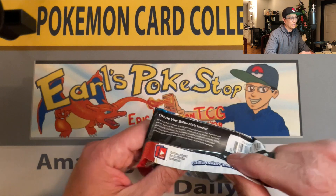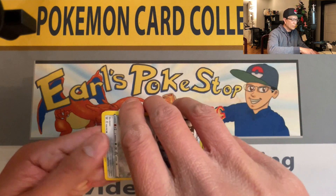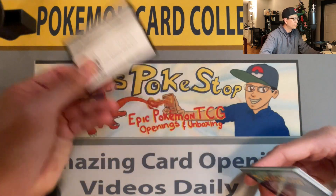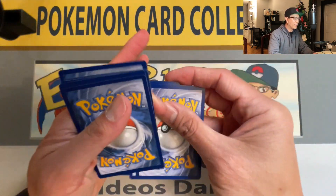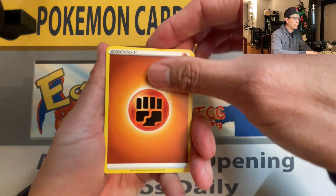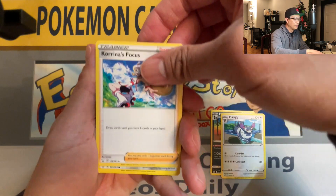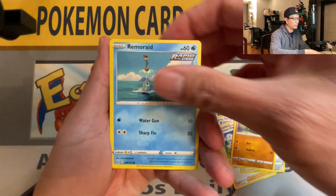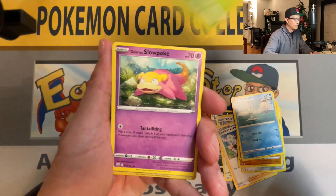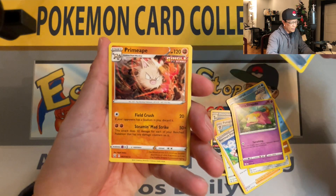Stay tuned, guys — at the very end I got that Mad Party Pin Collection to open. I got these products from Target when I lined up for about half an hour in front of the guest services section. That's where they were hiding them, and I was able to score some of these products. Alright, we got Falinks, Galarian Slowpoke, a Camping Gear reverse holo, and a Primape non-holographic.